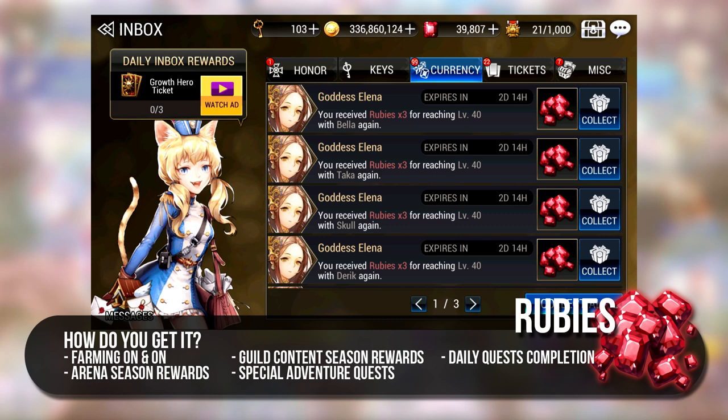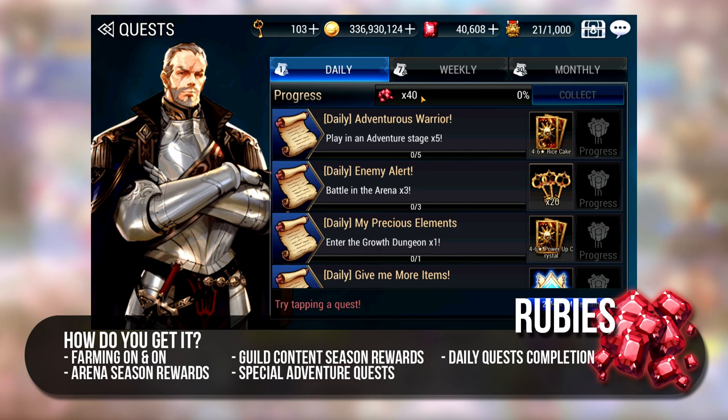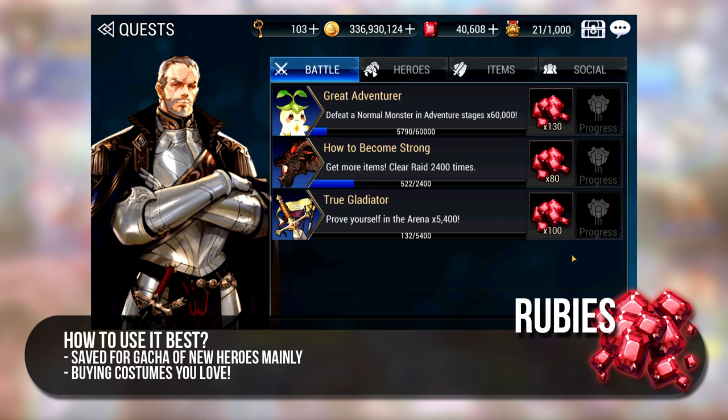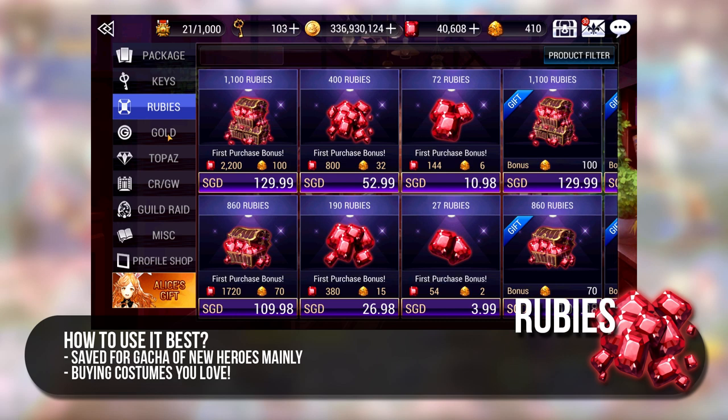You can also earn rubies from daily quests and weekly arena. Guild War and Guild Dungeon Season Rewards also give you rubies depending on your guild's rank at the end. Not forgetting the Adventure Quest 2 which gives you rubies when you have fought a certain number of monsters. I would conclude by saying ruby earning is all about time and effort. My personal advice is never feel poor. As a new or returning player, it's always ideal to have about 3000 rubies on hand because you never know when you may need them.